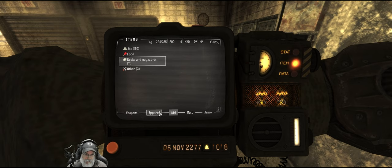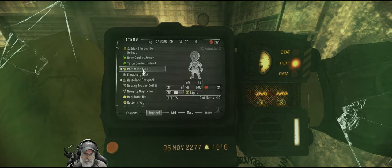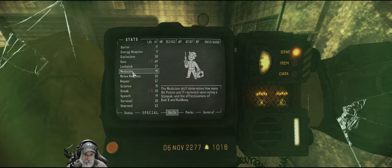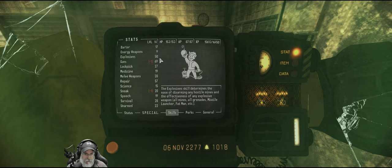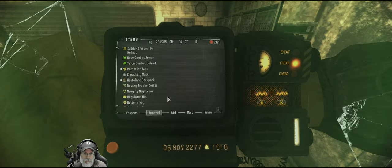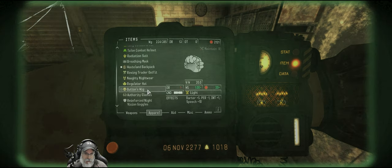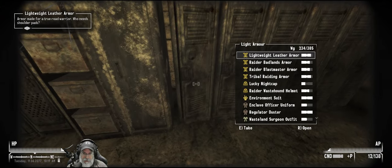Let's put on the Blastmaster Helmet and the radiation suit. The radiation suit doesn't give us more explosives, but it'll help us not get as irradiated. Oh, I can't wear this and this at the same time. Well, then we're just going to have to take more radiation — it's not that big of a deal. We're going to use some Radaway.